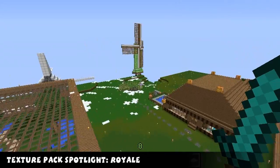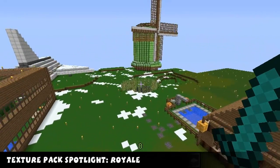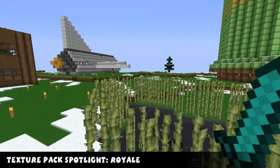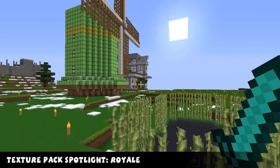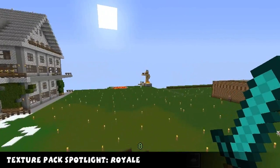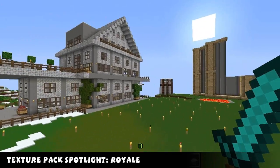The texture pack will be linked in the description below where you can download it. Remember you need Optifine or MZ Patcher or another tool to be able to use HD packs. And that is it for the texture pack spotlight this week. Join me again next week for a new texture pack.